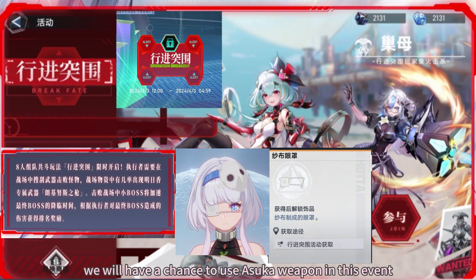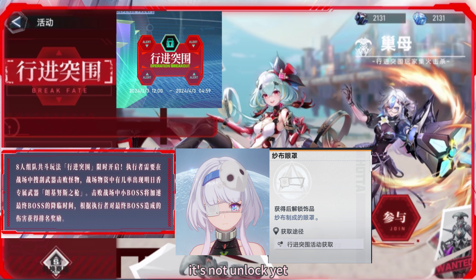Fourth event is Co-operate from Destiny. We will have a chance to use an Asquad Weapon in this event. It's not unlocked yet.